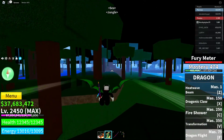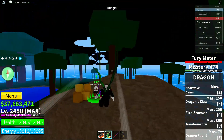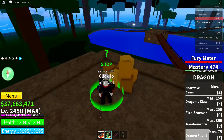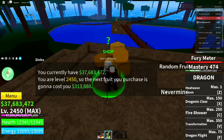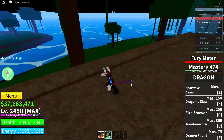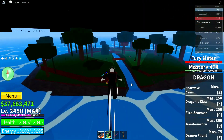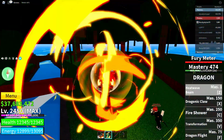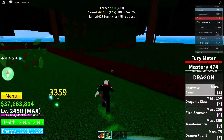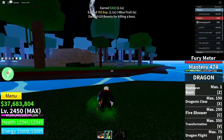In the Jungle area, go over to the Fruit Gacha guy and interact with him — click on any chat option and then click never mind. After interacting with him, defeat the Gorilla King. Someone is already doing that so I'll help them out.